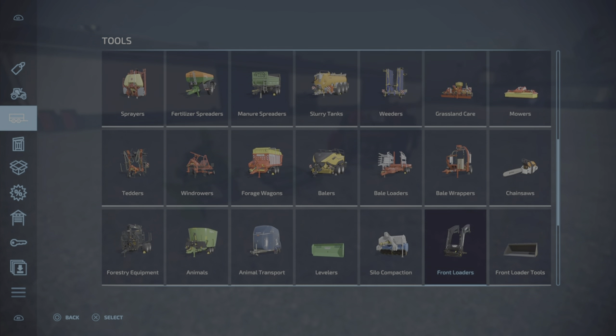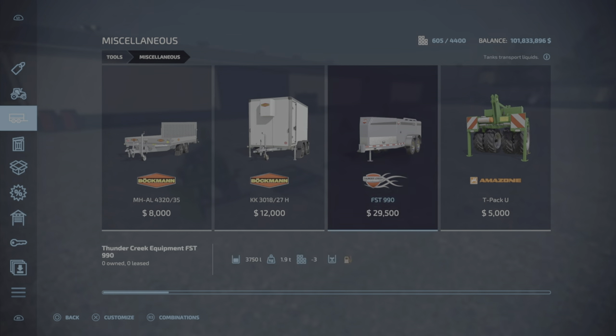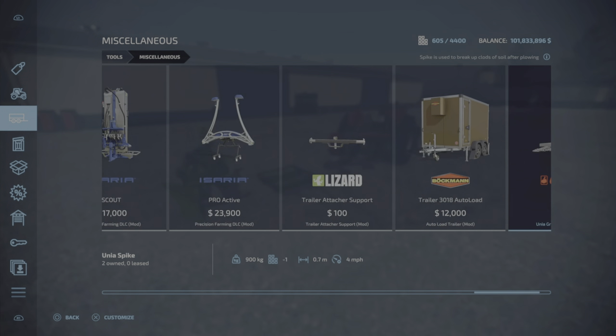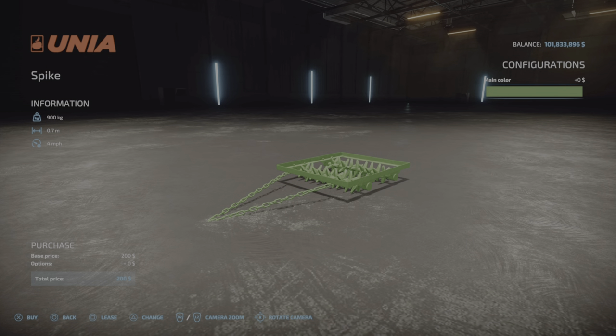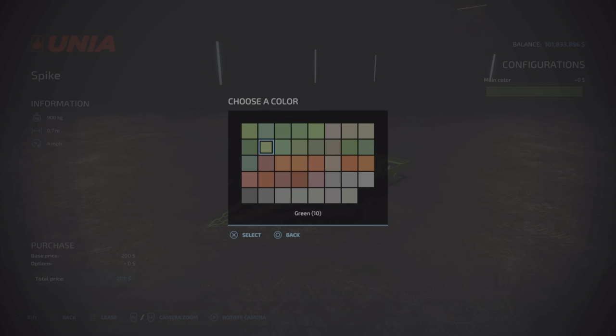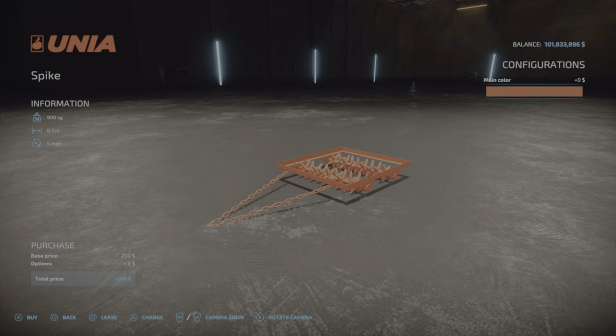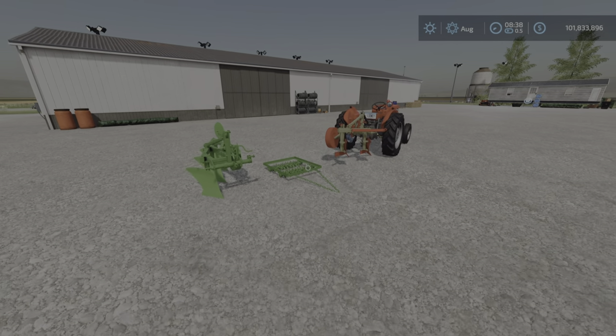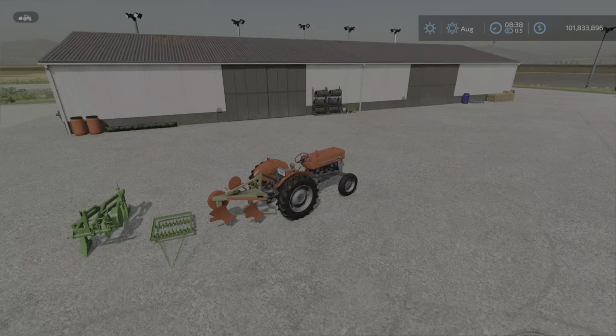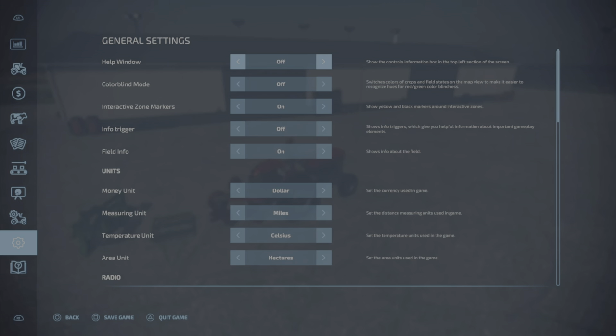The spike is found down in Miscellaneous — oddly enough, there it is — for two hundred dollars. It goes four miles per hour, and has the same color choice options. Let's make it red.